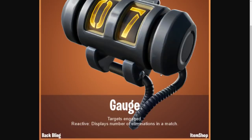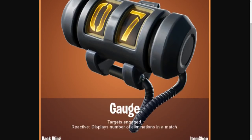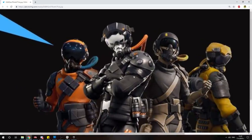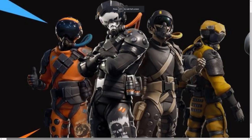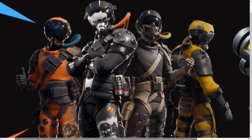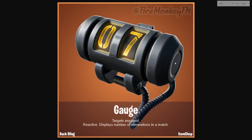Over here we have something brand new that's going to come with the pilot skins. There was a leaked image — it's kind of like stat-track in CSGO. It's called Gouge, and it says 'Targets Engaged' — it's a reactive back bling that displays the number of eliminations in a match. As you can see from the leaked art for the pilot skins bundle, to the right you can see the Gouge backpack with selectable styles. It's going to be reactive and have selectable styles, which is new to Fortnite. Currently it shows seven eliminations — I think it's a really cool idea.